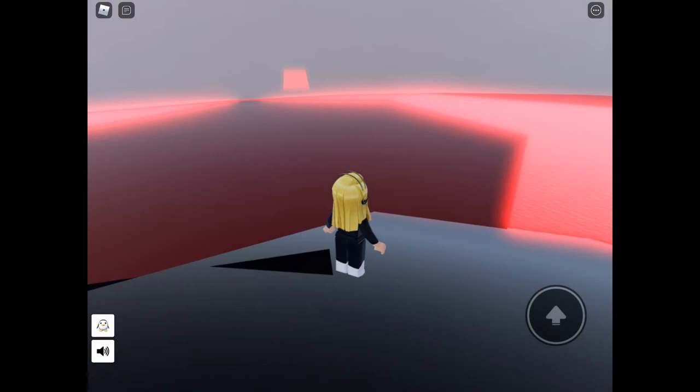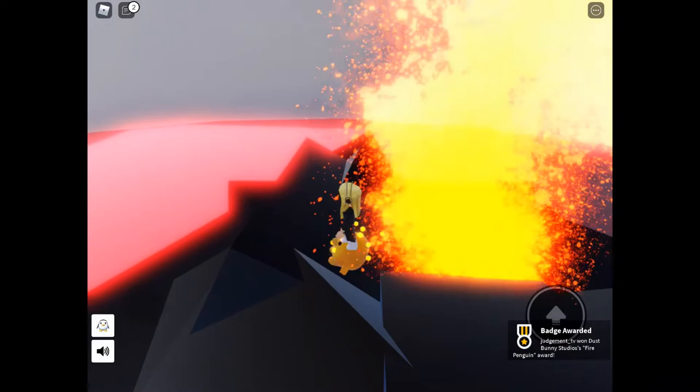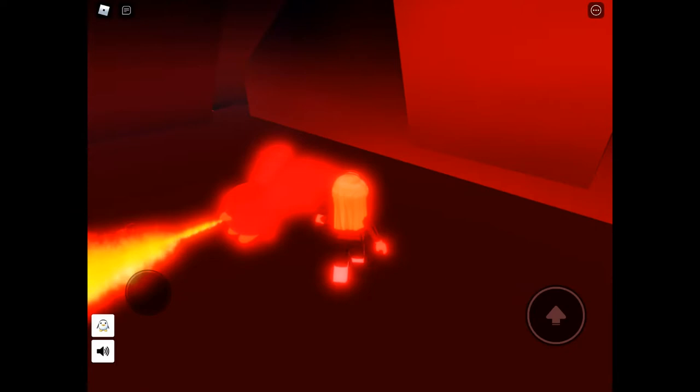We're going to go up the volcano now. In the rim of the volcano you will see — I think it's called fire penguin. And then we can go ahead and jump in, and we get the first of our dragons — this is the red dragon award.